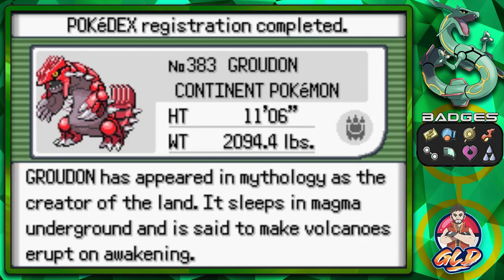We caught ourselves Groudon! Groudon is the Continent Pokemon — you can only get it in Pokemon Ruby or Emerald. In Ruby it's at level 40; here in Emerald it's maxed out to level 70, one of the most powerful Pokemon. Groudon has appeared in mythology as the creator of land — it sleeps in magma underground and is said to make volcanoes erupt when awakening. It becomes a lot cooler in Pokemon Omega Ruby and Alpha Sapphire, and I do have an Omega Ruby walkthrough if you want to check that out.